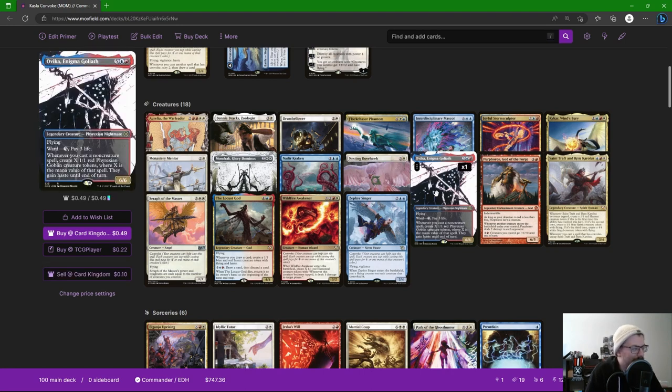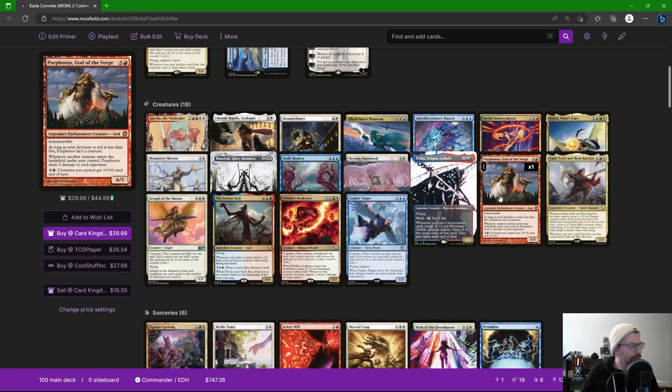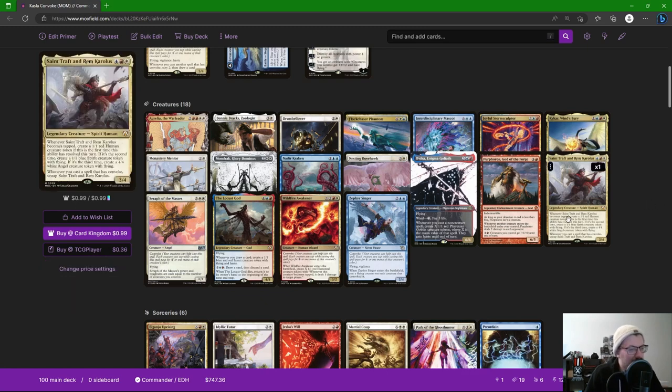Ovika is one of my favorite mini commanders here. Depending on how we're set up we can make a bunch of really big tokens — X Goblin tokens with haste where X is the mana value of the spell. Elemental Mastery on Ovika gives you six tokens per turn. Purphoros, God of the Forge — whenever a creature enters the battlefield under our control it deals two damage to each opponent, which gets tripled by City on Fire. Syr Konrad and Rem Karolus is the alternate commander: whenever it becomes tapped, create a 1/1 Human token the first time, a 1/1 blue Spirit the second time, and a 4/4 Angel the third time. And whenever you cast a spell with convoke, it untaps.